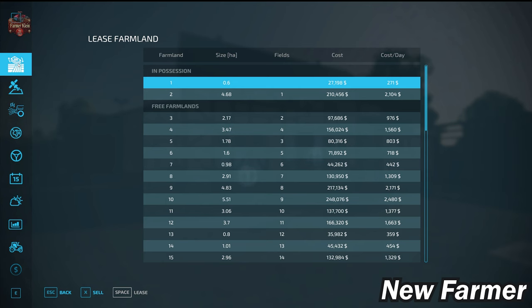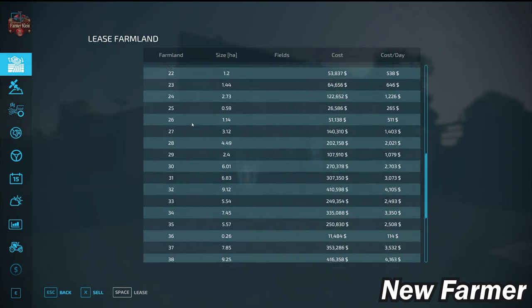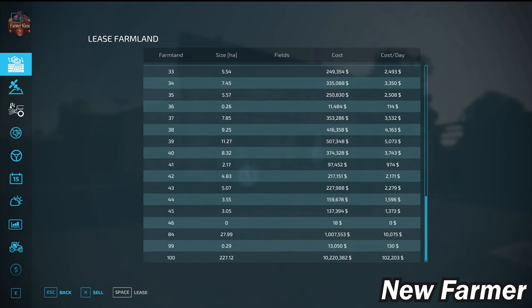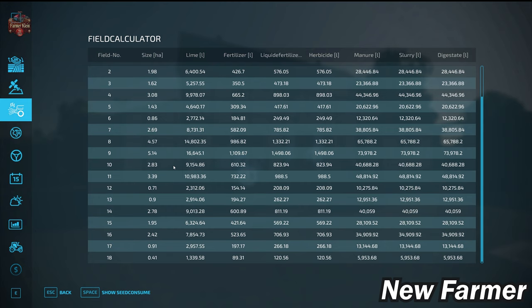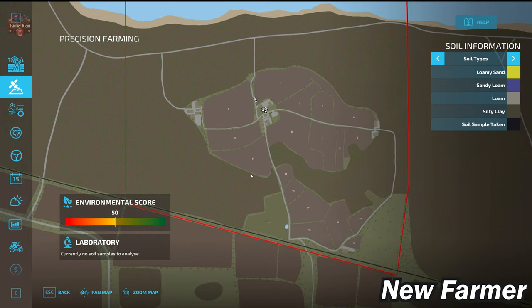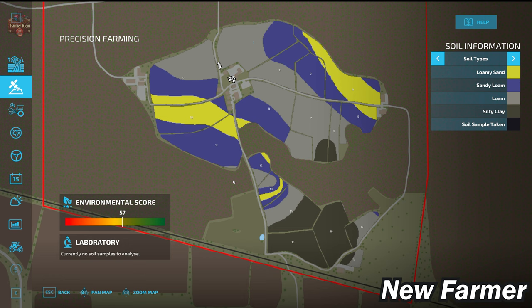The farmland lease screen shows all viable farmlands, their sizes, which fields they include, and how much they cost. We can cross-reference that with the field calculator screen, which shows the specific fields and their sizes. Looking at the precision farming soil map, we see the alpine soil map applied here — field one has loam and sandy loam, most fields are loam and sandy loam or sandy loam and loamy sand, while the southern fields are mostly silty clay.